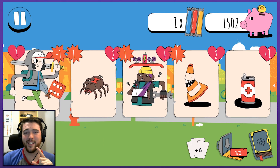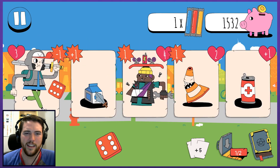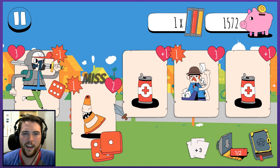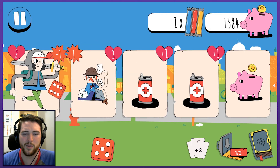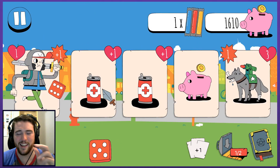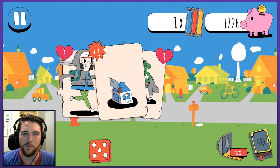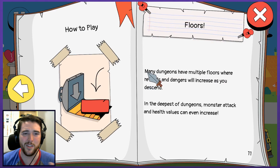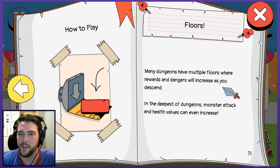I like that I can change on the dime and adapt my play style. Roll a six — why the hell not — then guzzle some milk to counteract that negative because I don't like having that hanging over my head. And here we get our first actual use of floors outside of the tutorial. In the deeper dungeons, attacks, health values and everything increase. Some dungeons have multiple floors — the revelation leaves you agasp. Truly, this world is well designed.